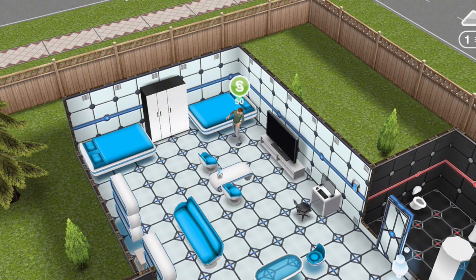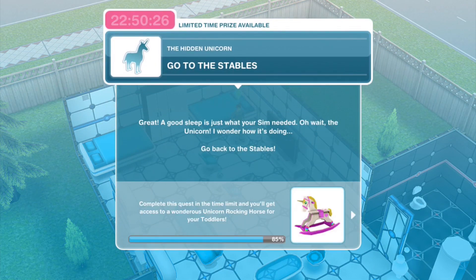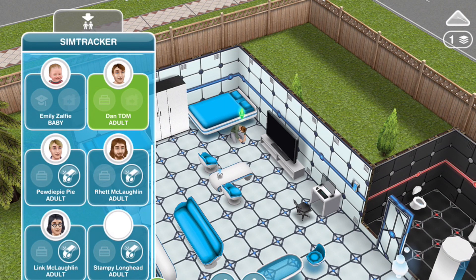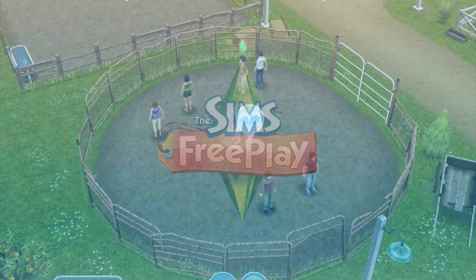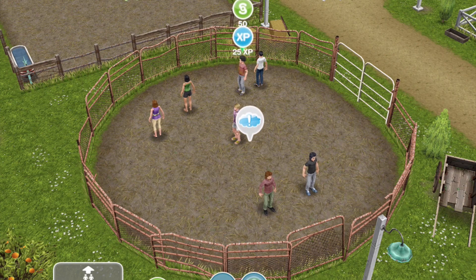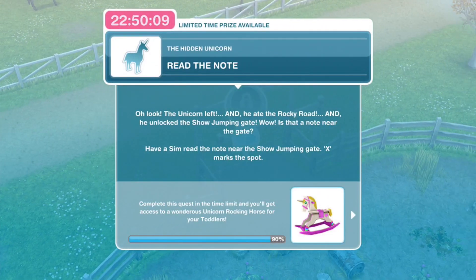Dan has finished his deep sleep. Next: go to the stables. A good sleep is just what your sim needed — oh wait, the unicorn! I wonder how it's doing. Back to the stable — everyone is still over there so just click on someone. Task complete: go to the stables. Read the note — oh look, the unicorn left and ate the Rocky Road and unlocked the show jumping gate!